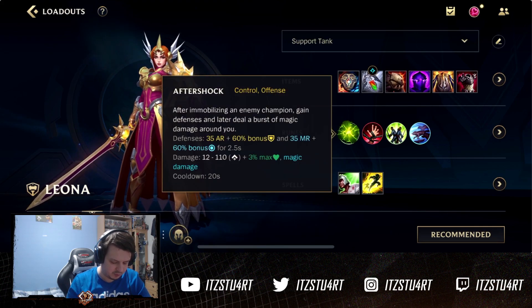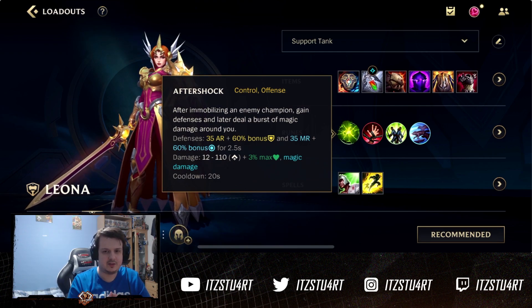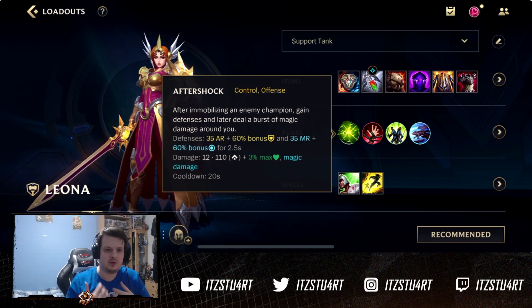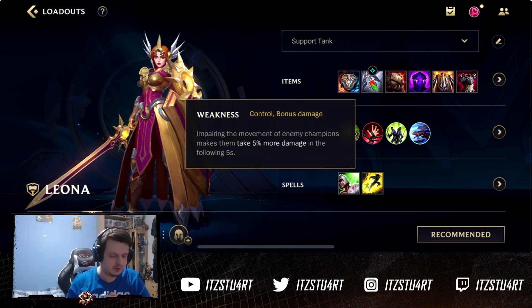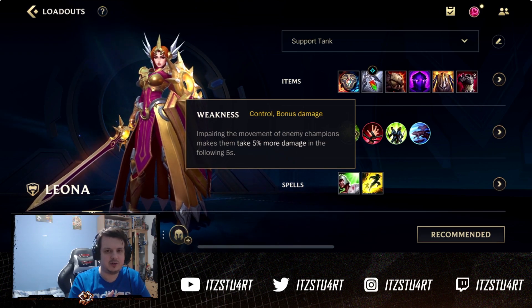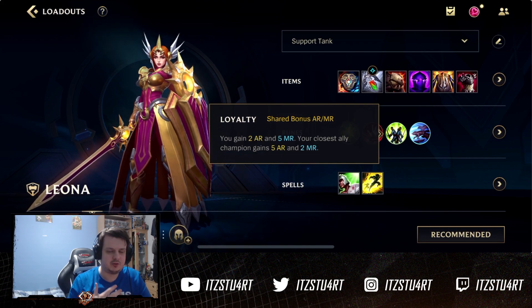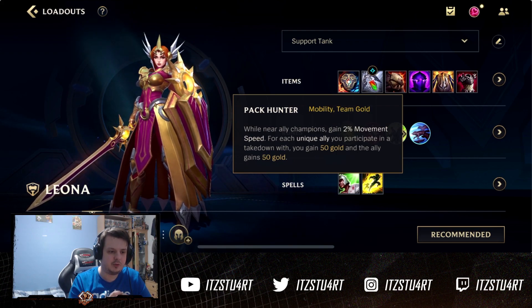For runes, go for Aftershock — really good and very similar to Alistar. When you land that crowd control, you get bonus armor and magic resist, plus damage after a period of time. Weakness is great with Leona because you get so much CC, so many stuns and roots. Take Font of Life for extra armor and magic resist for you and your ally, then Pack Hunter for the nearby movement speed and a little bit of extra gold.